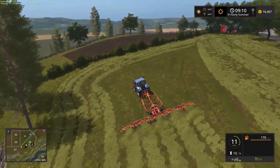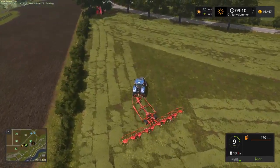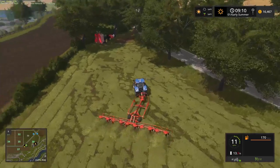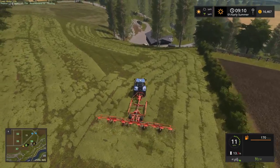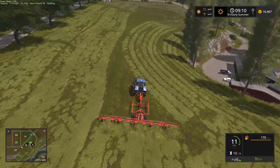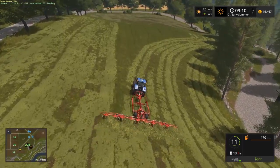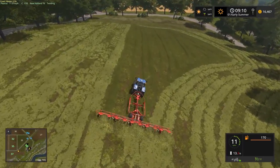I did learn something — you can't ted the grass while the wet symbol is up because it doesn't turn into hay. It'll spread out but stays as grass, so don't try tedding your grass until the wet crop signal is gone. But we're finishing up the field, tedding it into hay. We'll windrow it up since we're going to use it for down below and roll this up at least.